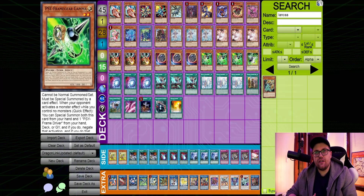Psy Frame Gear Gamma is kind of a replacement for Effect Veiler as the Effect Negation Hand Trap of the deck. However, it's also extremely good in Dragon Link because all of your best starters are spell cards that activate before you have anything on the field. So if you just guarantee those cards go through, you've pretty much already won the duel. Gamma is also really nice because it allows you to set up Chaotic Magical Dragon, and if you get to that card you've probably already won the game.